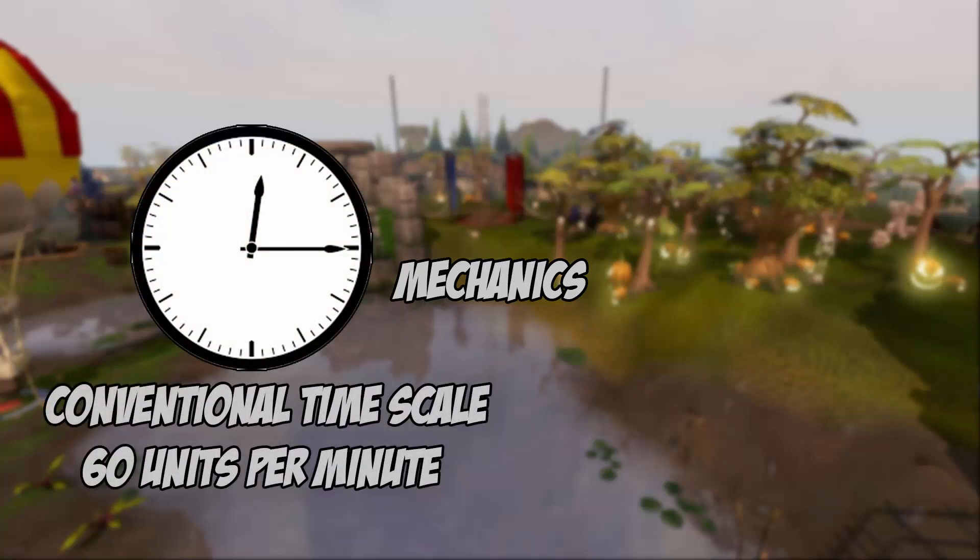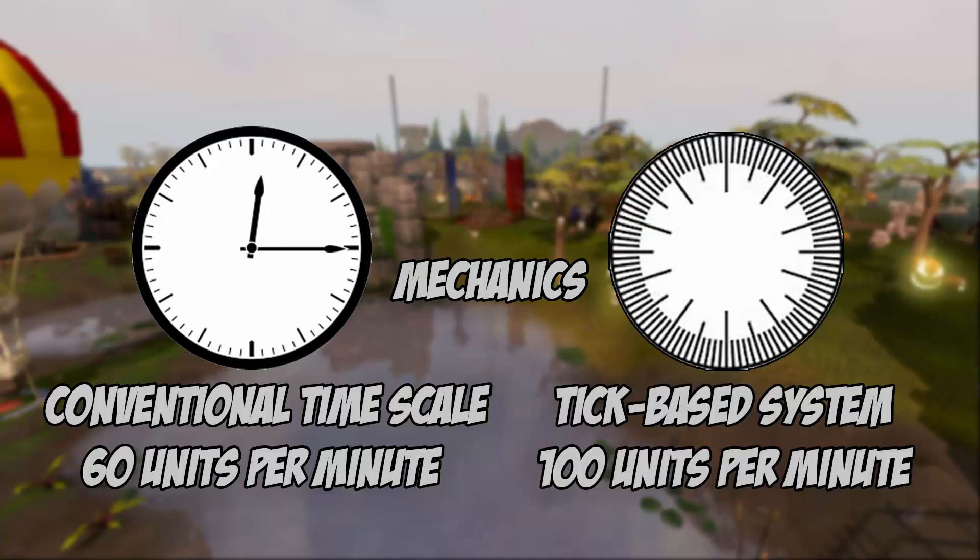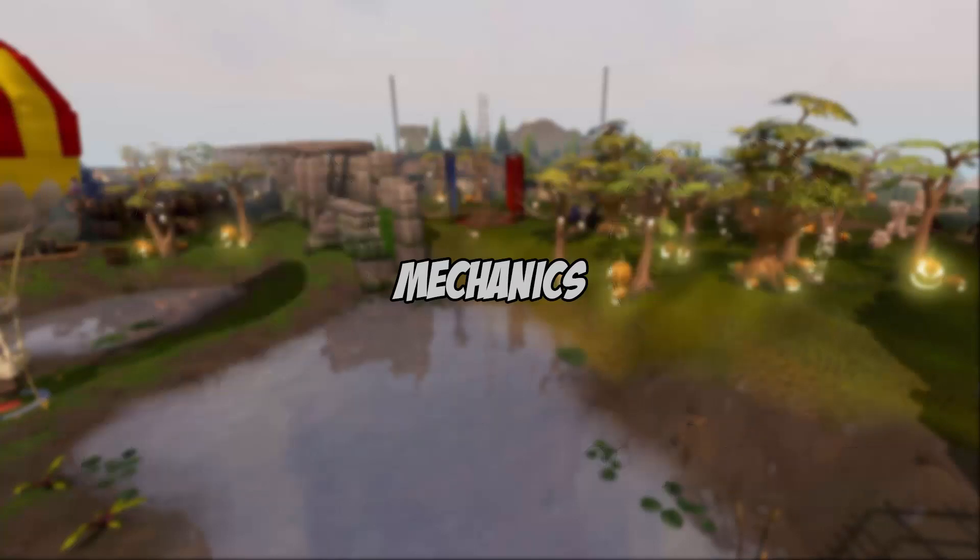Think of a clock on the left — an ordinary clock with a second hand achieving 60 different segments per minute. RuneScape's clock on the right has 100 segments before it reaches the next minute. Separating minutes into 100 segments allows for much easier calculations. Each segment on the left is one second; each segment on the right is one game tick. Every action in the game is based on this tick system.